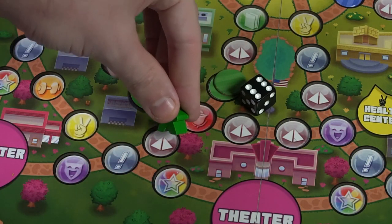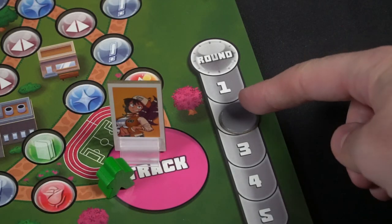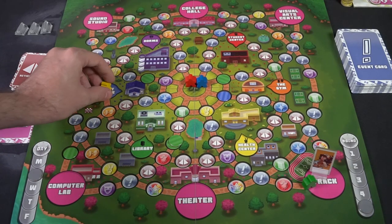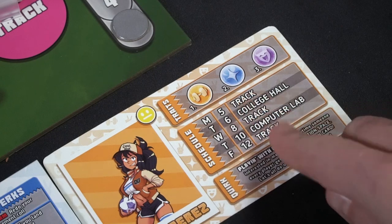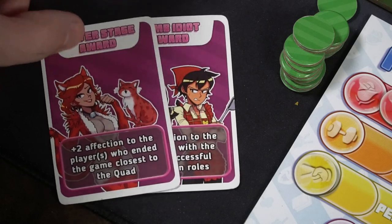Once the fifth round of a day ends, everybody resets. We go back to round one, move the day marker to Tuesday, put all characters back in the quad, check the character card to see where she goes next — the college hall — and then check action cards. If you have fewer than two, draw up to two; if you have more, keep what you have. Make sure to use your action cards, as you can play them on your turn, another player's turn, or any time — it depends on the card.